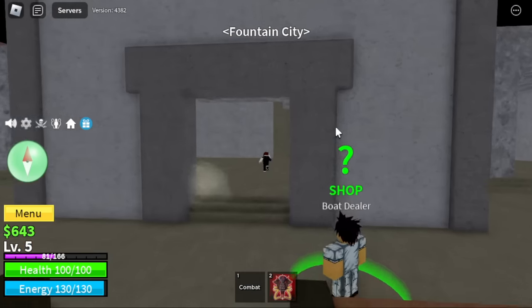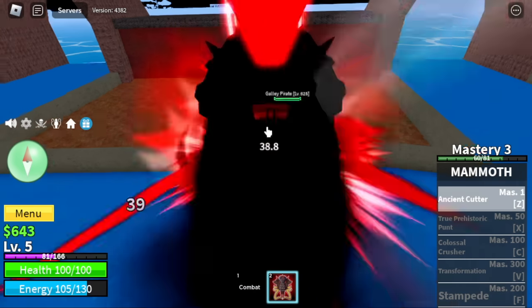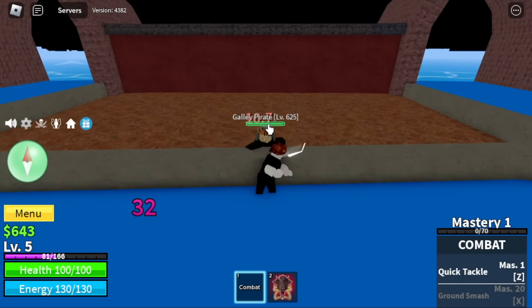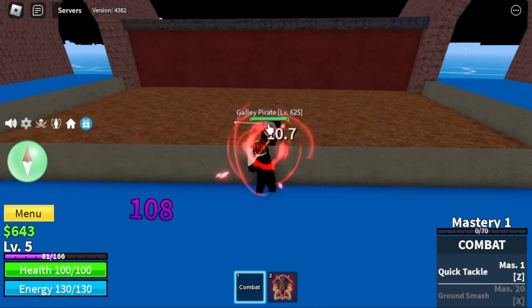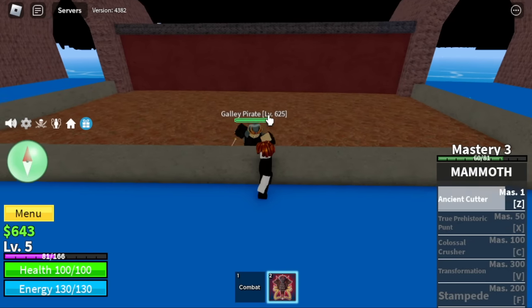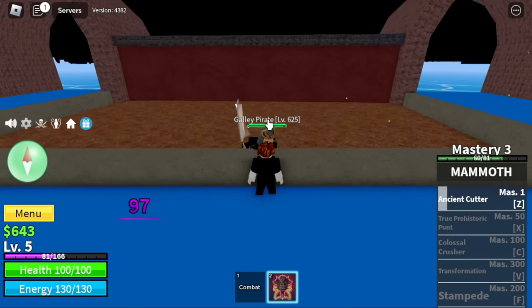Fountain City — we're going to defeat the Gallop Pirate using left clicks at first and your Z skill. Make sure to use your Z skill to kill this mob in order to get lots of mastery on your Blox Fruit. Every time you use your Z skill it has knockback, so make sure to dodge to the side. Just walk slightly to the side to dodge your enemy's air slash. That's really important because this mob will one-hit you.